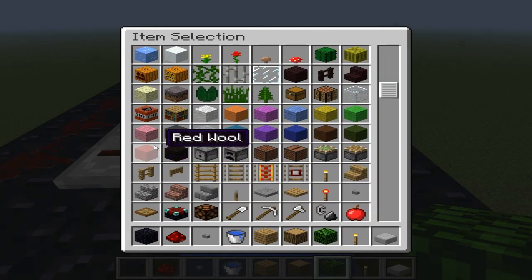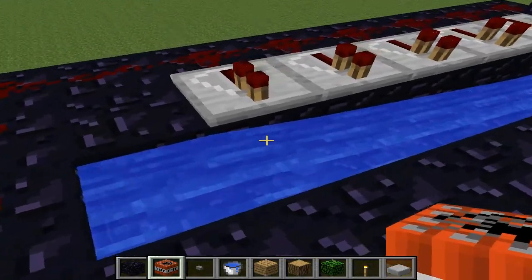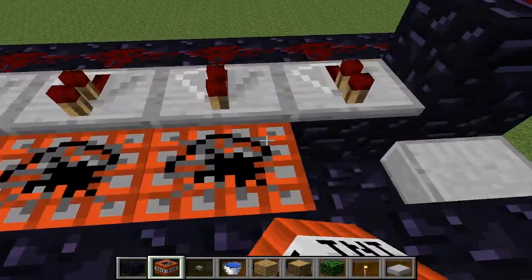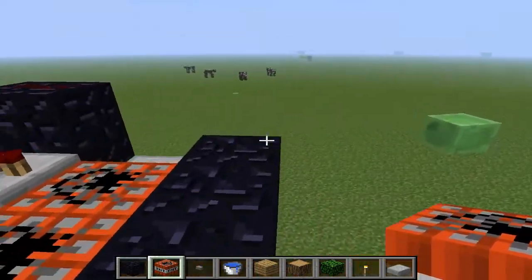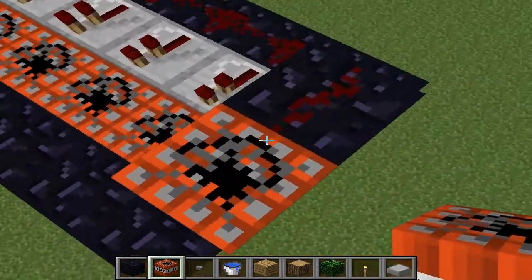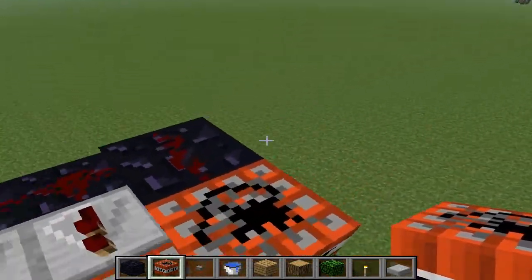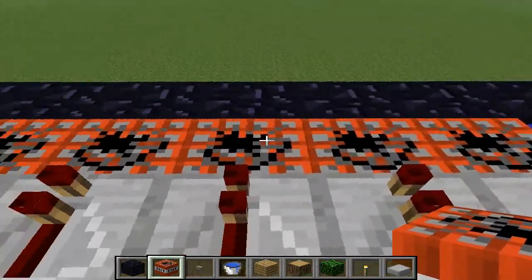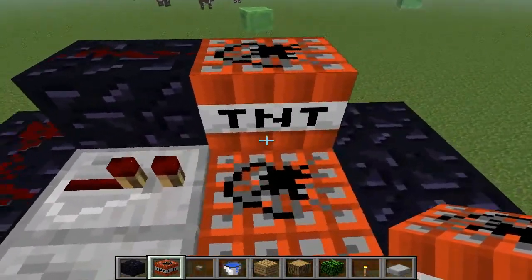Then you also have to put down the TNT — one, two, three, four, five. Make sure to put down one right here at the front. If you don't, then you're basically launching nothing. These explode but don't cause damage around them and it forces this one out that way.